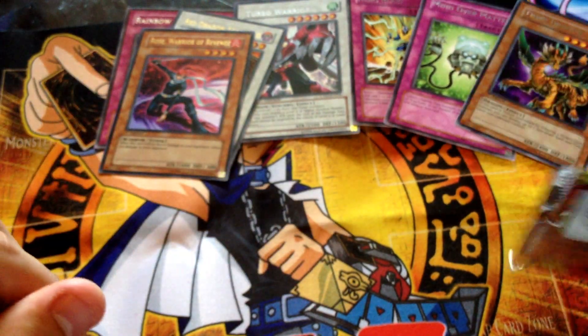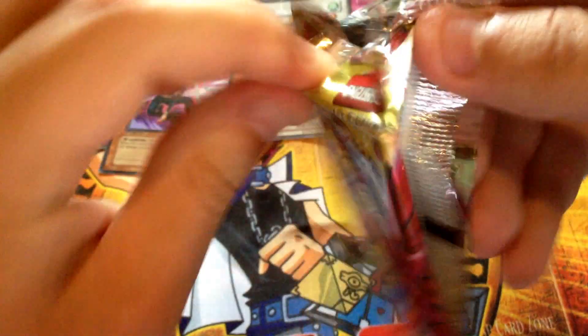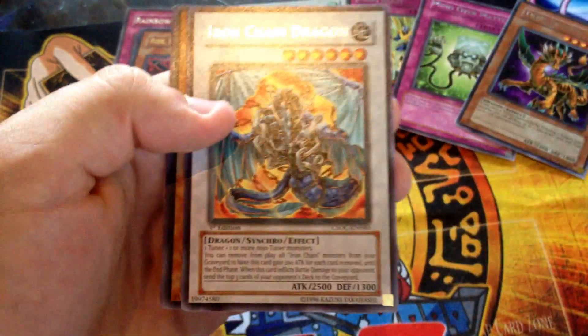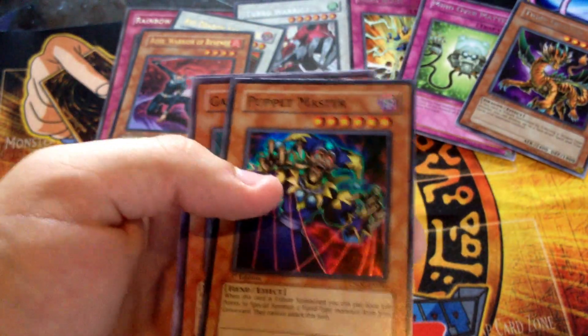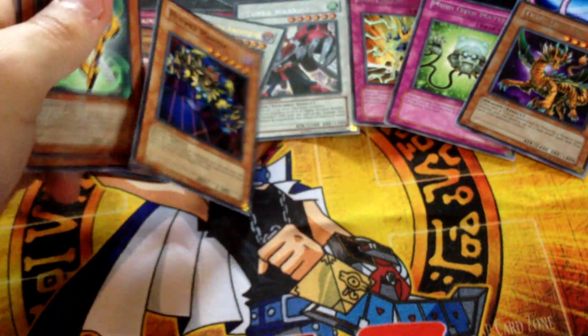Alright, last pack - Crossroads of Chaos. Let's see - Iron Chain Dragon. Oh, that's a Super Rare Puppet Master, nice. So two holos out of the Crossroads - that's sick.